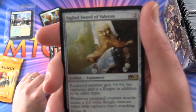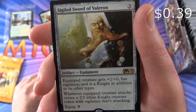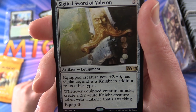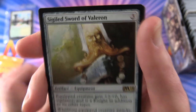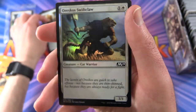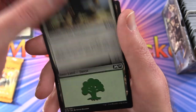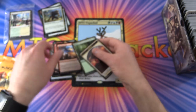And the rare is Sigiled Sword of Valoran - artifact equipment, 4/3. Equipped creature gets +2/+0, has vigilance, and is a Knight in addition to its other types. Whenever equipped creature attacks, create a 2/2 White Knight creature token with vigilance that's attacking. Equip cost is 3. And you also get a foil Swift Claw - creature cat warrior. And a forest and a soldier token.